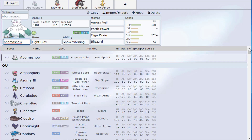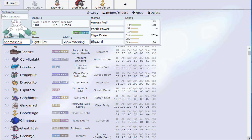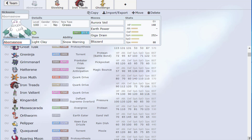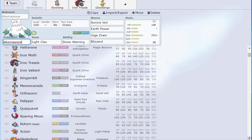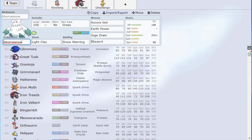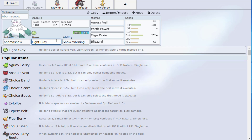For example, Azumarill switching in on a Liquidation: with the Defense boost it does okay, but it's not a reliable switch. It might come in on Garchomp's Earthquake but gets hit by Flamethrower. Iron Treads might switch in on Miraidon's or Koraidon's Flower Trick but gets hit by U-turn. Abomasnow doesn't really wall anything; the closest thing it can check offensively might be Greninja. So effectively you're playing with five-and-a-half Pokémon.